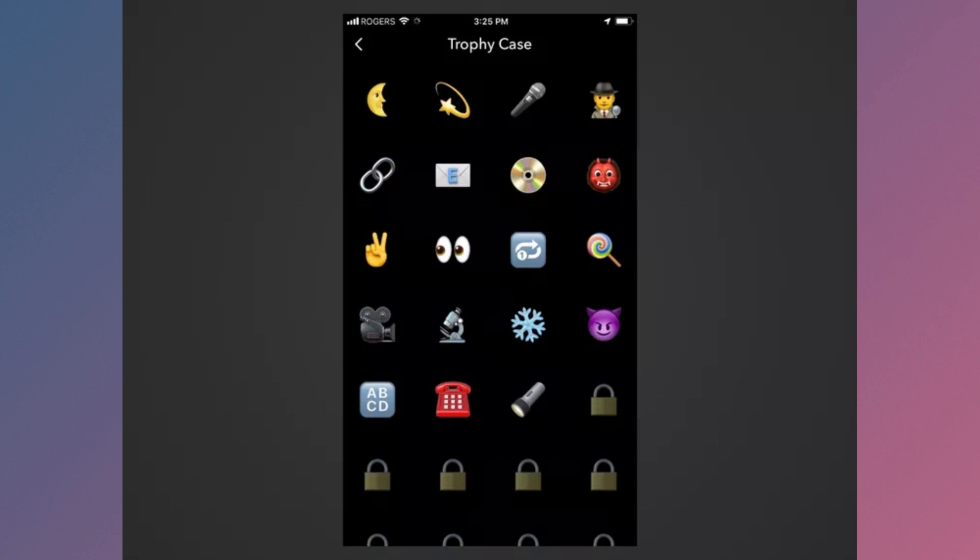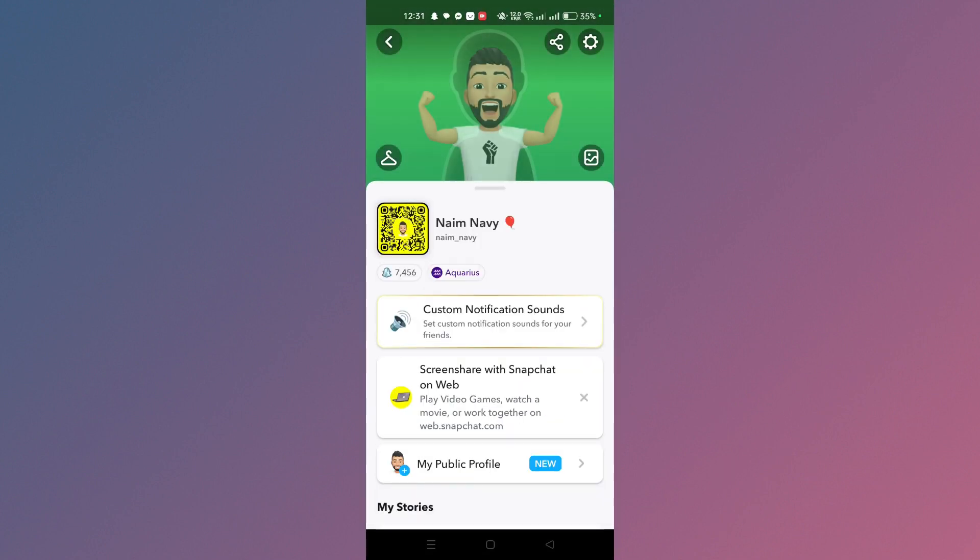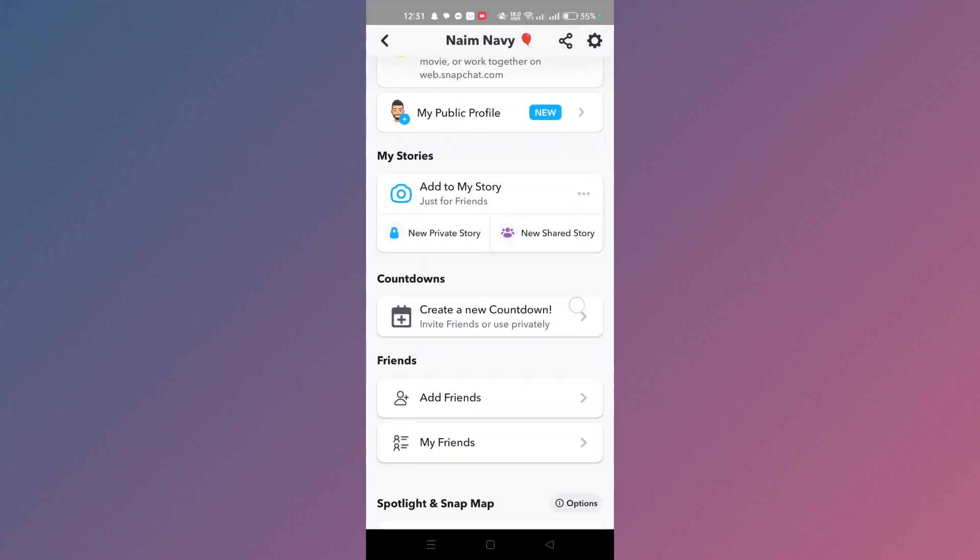Frying Pan with Egg Trophy: Send a snap between 4 and 5 AM. Sun Face Trophy: Add the temperature sticker to your snap that's above 100 Fahrenheit. Snowflake Trophy: Add the temperature sticker to your snap that's below freezing, and more.